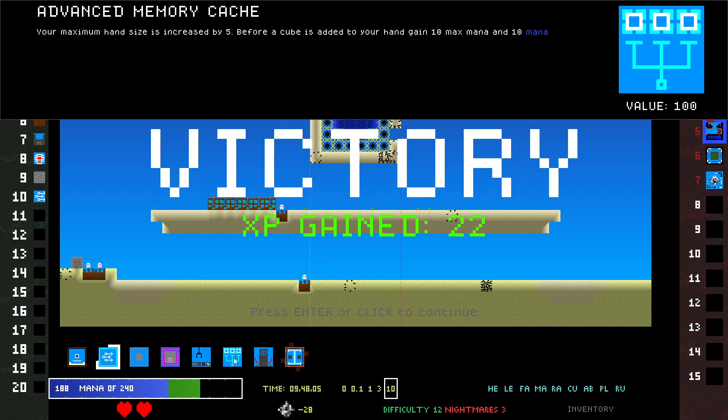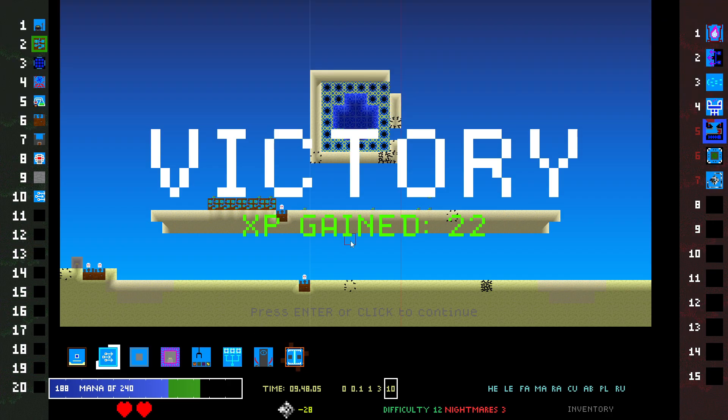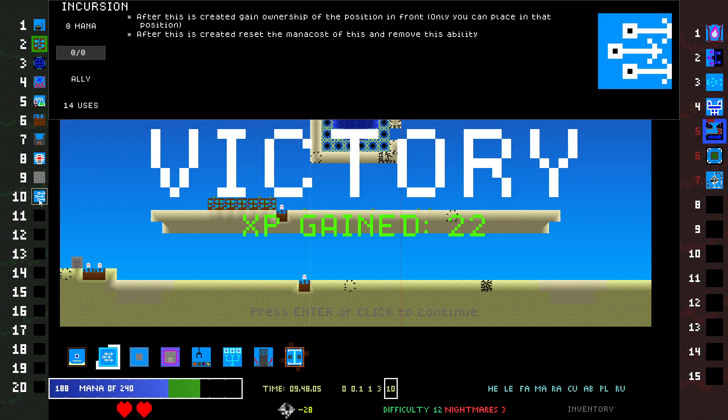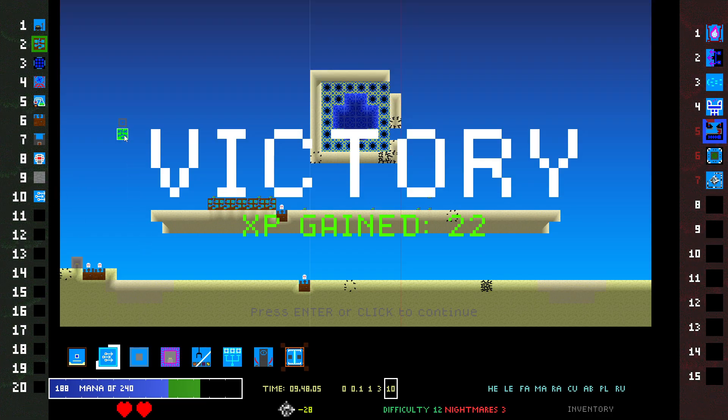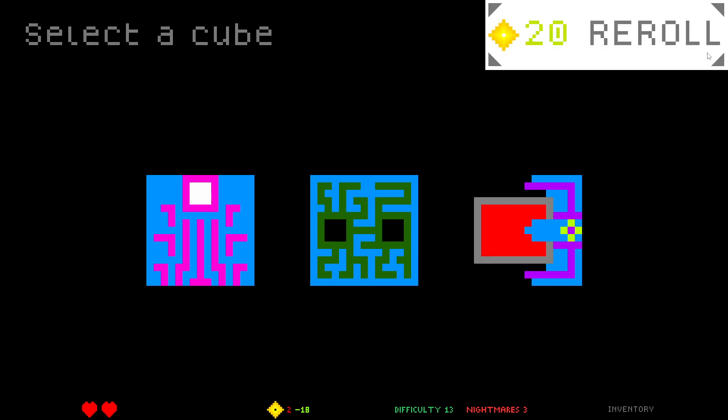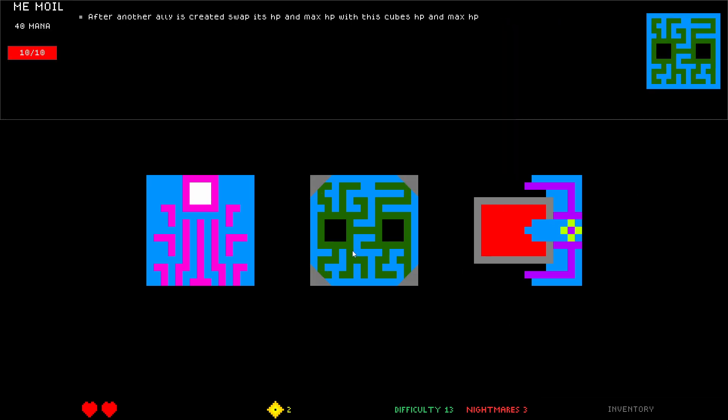Your maximum hand size is increased by five; before a cube is added to your hand, gain 10 max mana and 10 mana. Because I didn't gain from this before — these get added to my hand. Oh, every time these get added I get max mana and mana — that's so good! But I thought it was when they get added to my inventory — I misread.